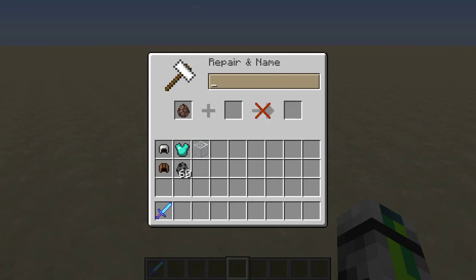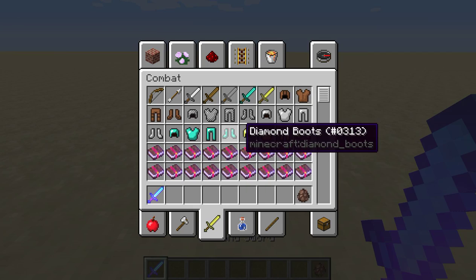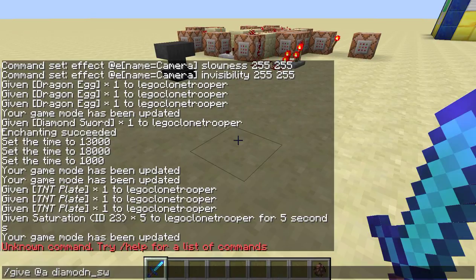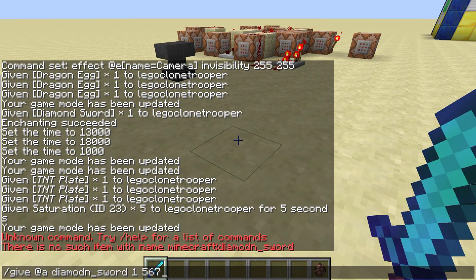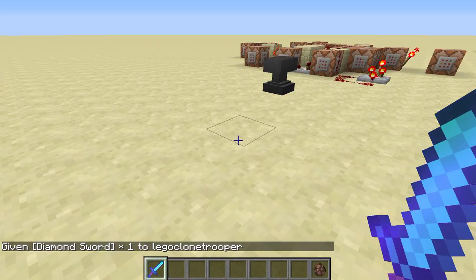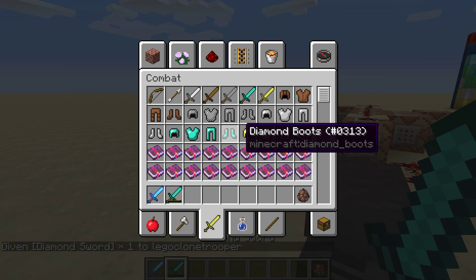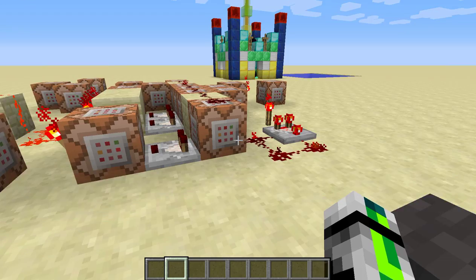Here's something cool and useful: if you don't want a super-powered sword that people can use all the time, you can give a diamond sword with reduced durability. Use the command: give @a diamond_sword 1, then set the damage value so it has only a small amount of durability left. For example, subtracting 2000 durability gives a diamond sword with negative 439 durability — basically a one-shot use item. Just a little trick you might find handy.